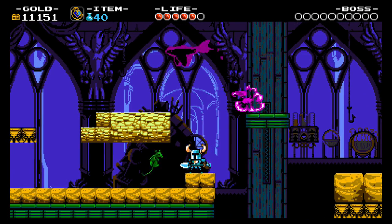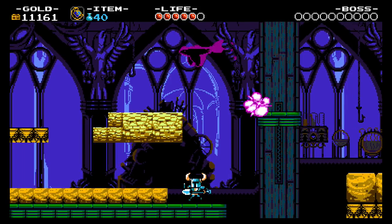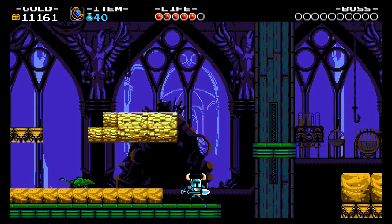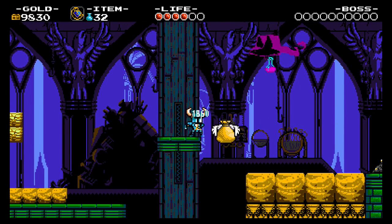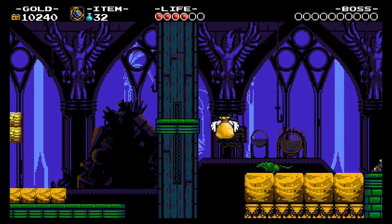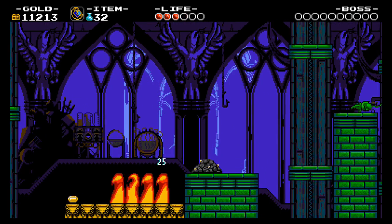We have another enemy — these flying birds that drop potions. Using the phase locket to avoid the freaking bird and then head on. I hate these birds, honestly.